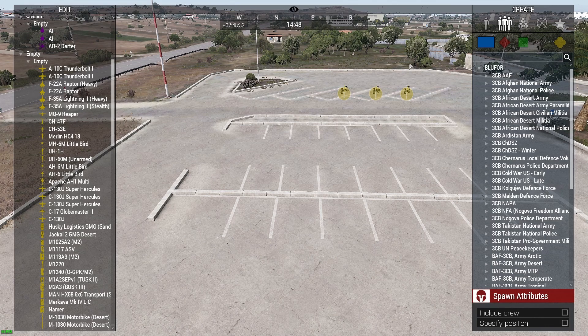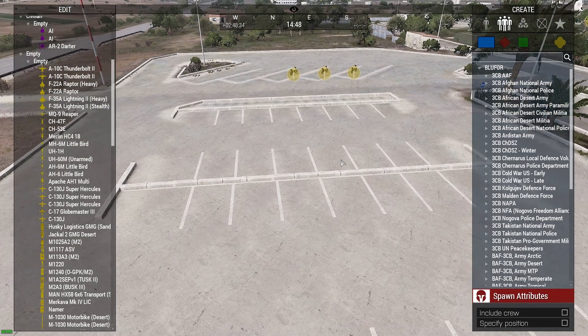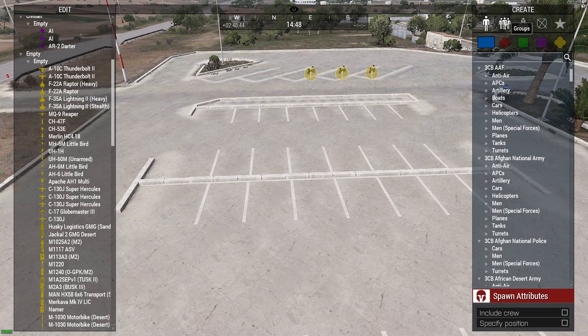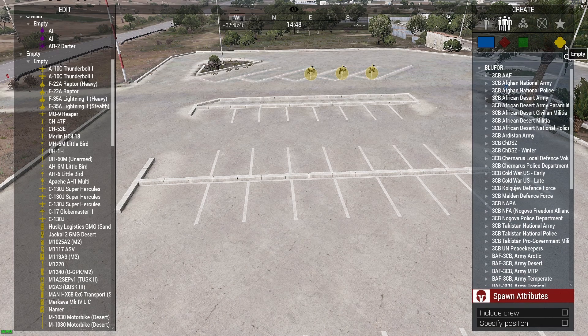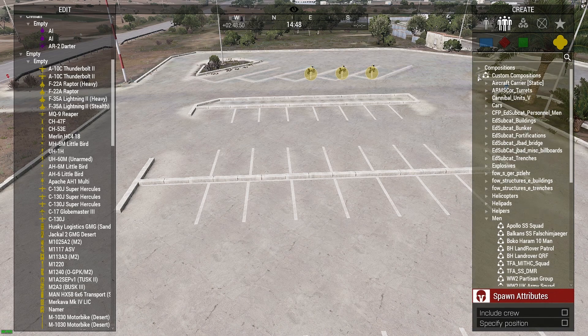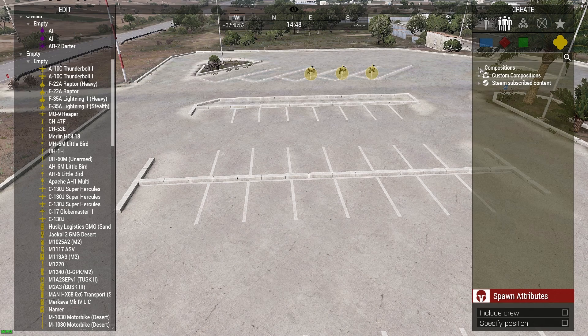To use it, first you need to have some compositions downloaded — you can either build them yourself or subscribe from the Steam Workshop. Then go to Groups and go to the yellow empty section, and this panel will appear. These are the standard compositions that come with things like Arma and Altis Life and similar content.